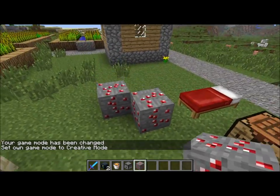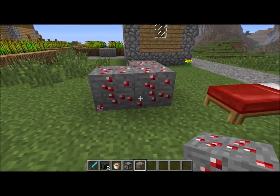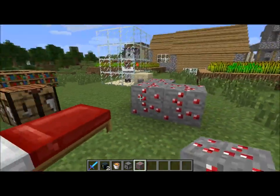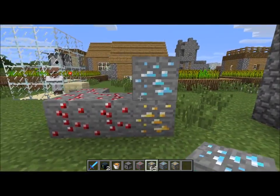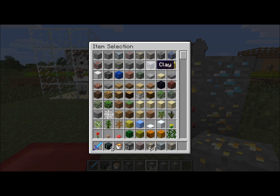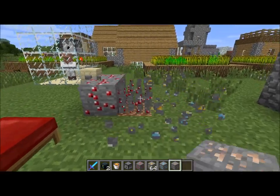This is the emerald ore texture right now — it's supposed to be green, he just forgot to switch it over. Presumably at some point they were planning on using rubies. It's supposed to be green. This is an awfully weird texture as far as I'm concerned — it doesn't really blend in very well with all the other ores. But yeah, you can see it's obviously a little bit different from all the other kinds.